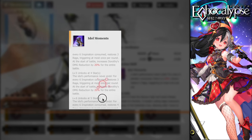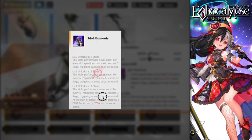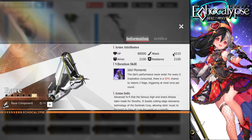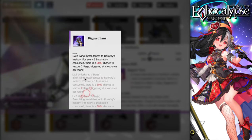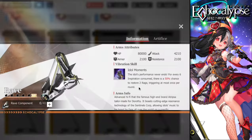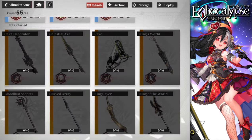Three stars on the weapon is what I recommend — it's not a must-have since other units can also give rage, but if you get the weapon, try to star it up. Having her weapon boosts her attack, passives, and all stats. Don't forget to level her prototype: at level three it gives a 30% chance to restore two rage, though the SSR weapon's 50% chance makes it superior to the SR prototype.